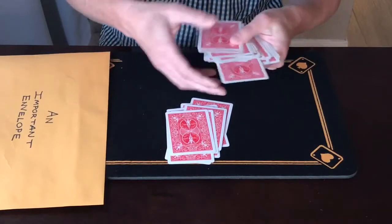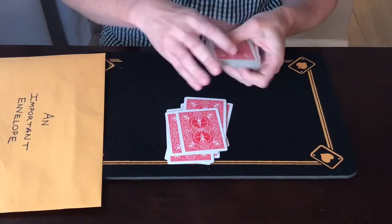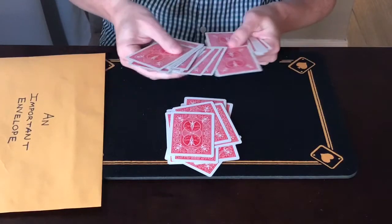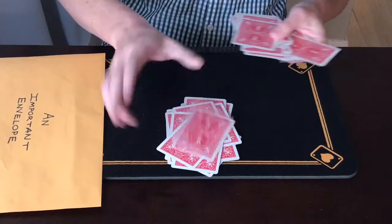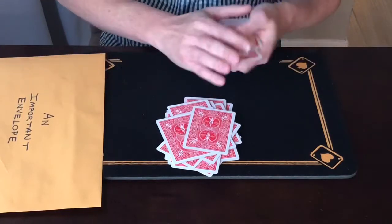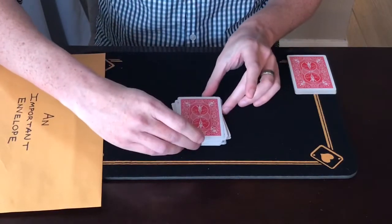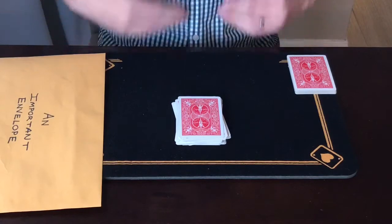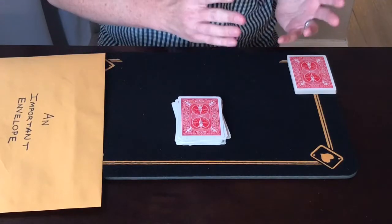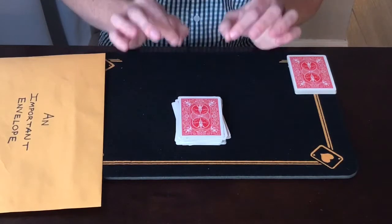They can deal multiple cards together — two, three, or four cards if they want. However they want to deal the cards and make a pile, it's completely up to them. If they want to shuffle halfway through, they can. Whatever they want to do to create this pile, they can. Whenever they feel compelled to stop, they can stop. The pile was made completely by the spectator — they shuffled, dealt from wherever they wanted, and stopped whenever they felt called to.